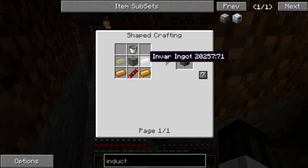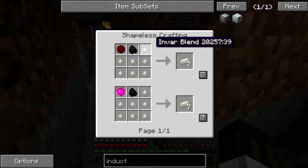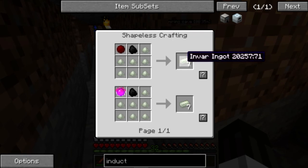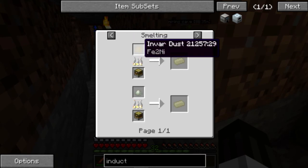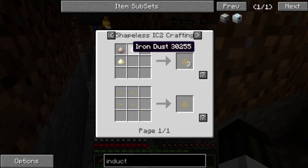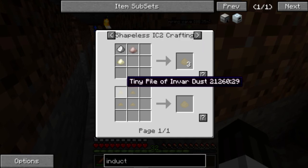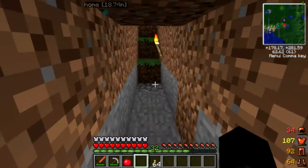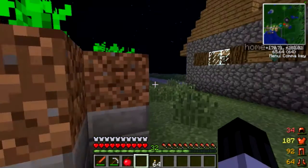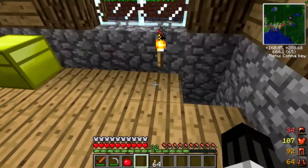Induction smelter — how do we make this? Bucket, machine frame, inovar ingot, copper, machine frame. How do we make inovar ingots? Inovar dust — iron and nickel. Two iron and one nickel. Okay, let's go downstairs and craft that before those mobbies get to me. How many of those are we going to need? Two inovar.